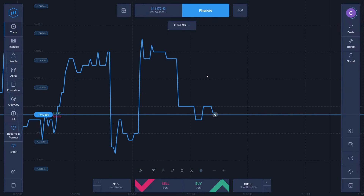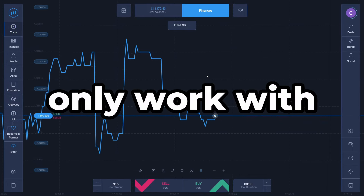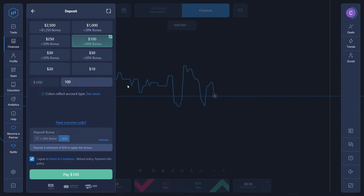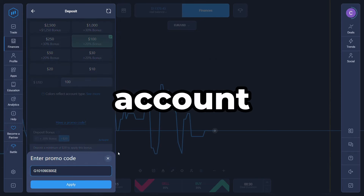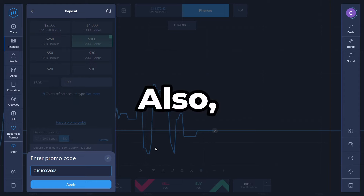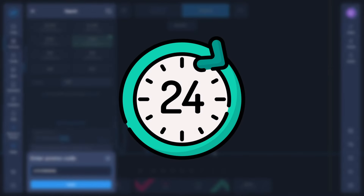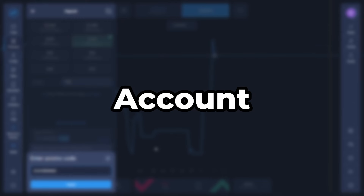An important thing to keep in mind while using these promo codes is that these codes only work with initial deposits. This means to get these bonus amounts, the deposit you are making needs to be the first ever deposit to that particular account. Also, you need to use these promo codes within 24 hours of creating your account. If the 24-hour time period has passed, the promos won't be available to that specific account.